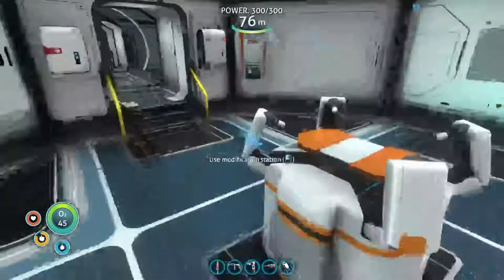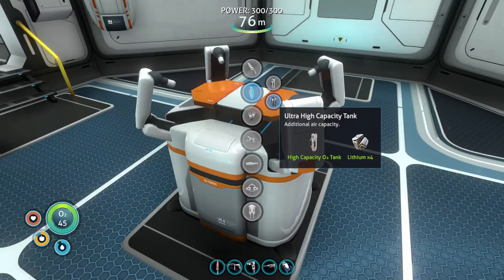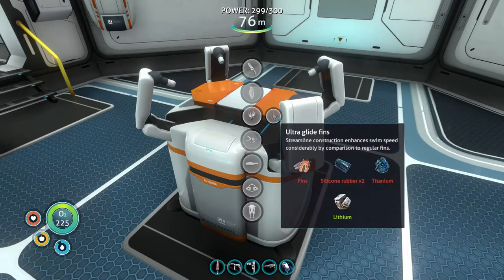We take this tank off and go here — we should be able to make the high capacity one now. Awesomely awesome! It automatically equips it too. Nice — 225 seconds worth of oxygen. That's wicked!